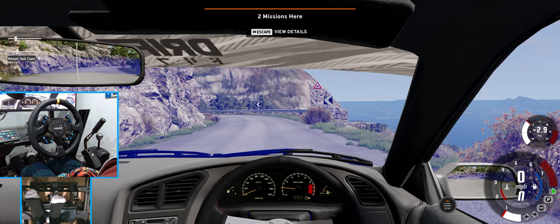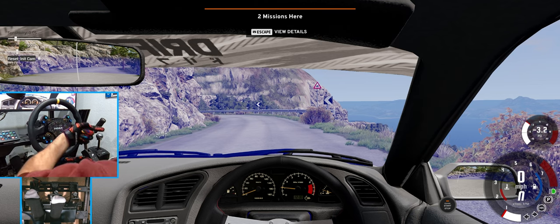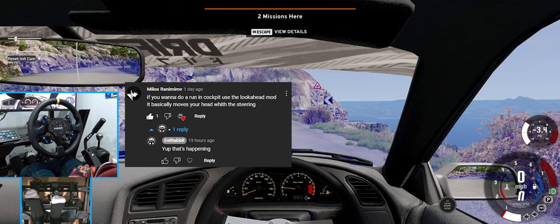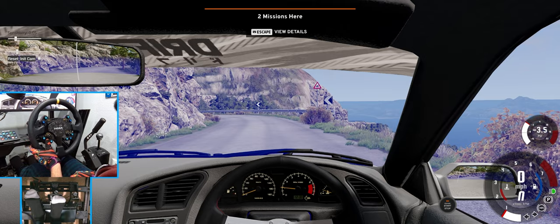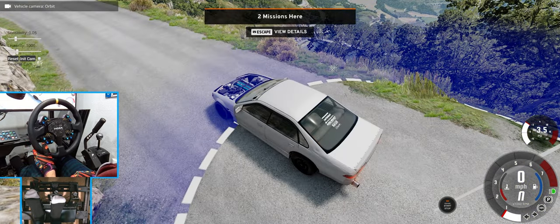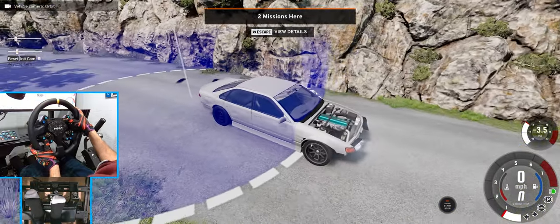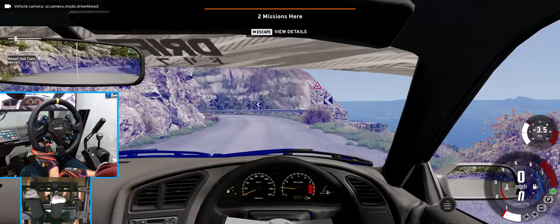Hello everybody, I'm Evil Rabbit. We are on top of BeamNG mountain again because of this right here. We're gonna be using the look ahead feature and going first person down this mountain. Since we wrecked the tofu car last time, we have a missile delivery car for today. This is probably one of the best drifting mods I know of — if you guys know more, let me know down below.